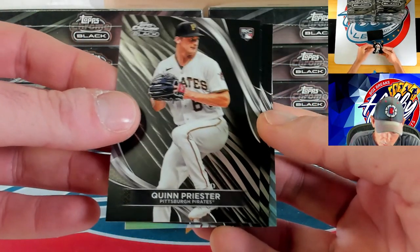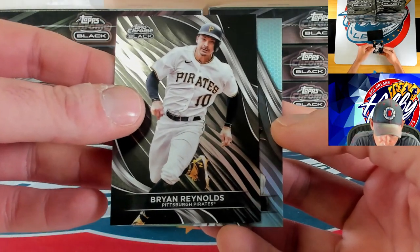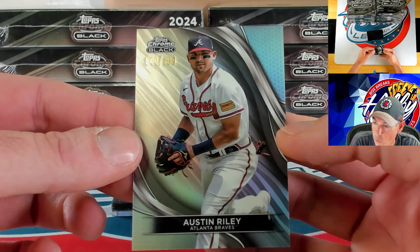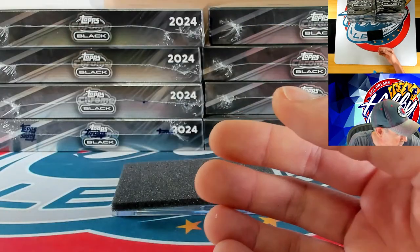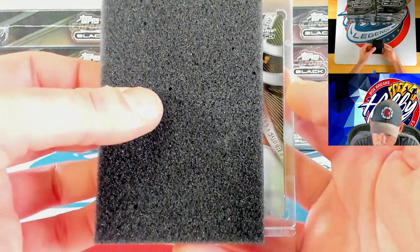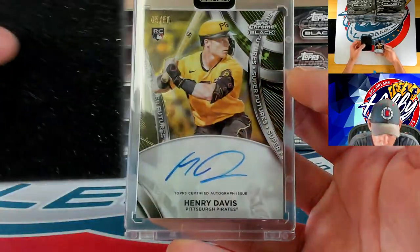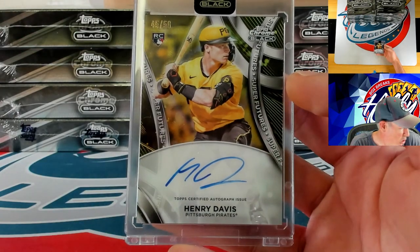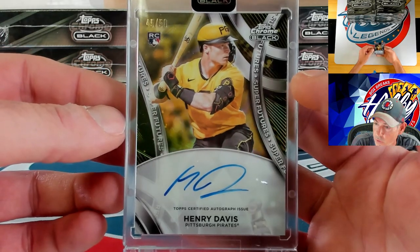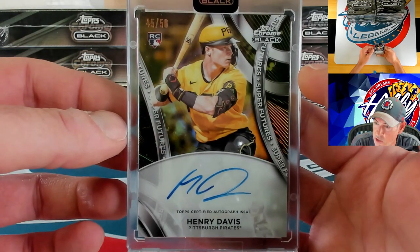Quinn Priester and Brian Reynolds. Our numbered card is going to be a refractor to 199 — Austin Riley, 44 of 199. Our ink — very nice — it's going to be one of the Super Futures, these are numbered 99 or lower — Henry Davis on the gold to 50. Very nice on the Super Futures autograph. Congrats to the Davis spot — that is the first Super Futures we've seen in this break.